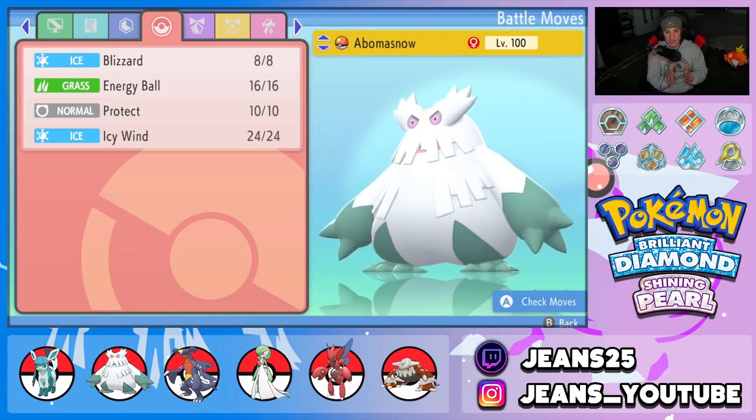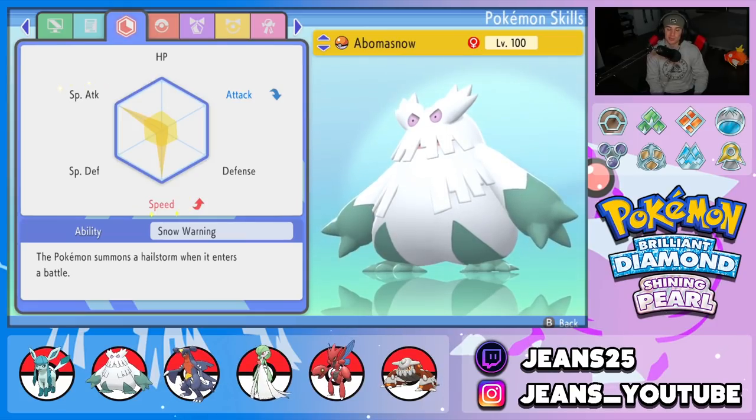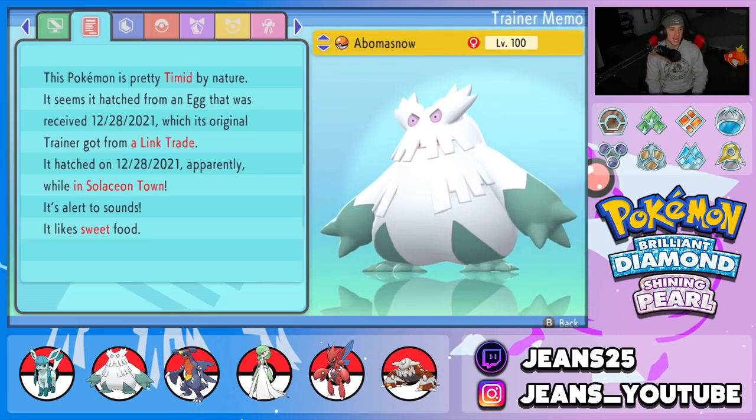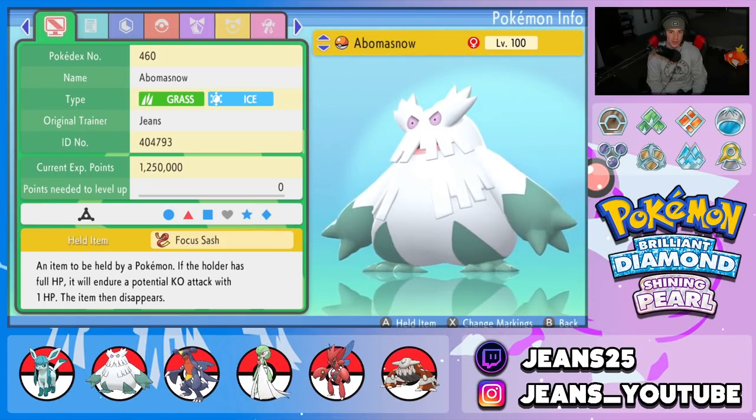Next Pokemon on the team is Abomasnow. It pairs well with Glaceon because it sets hail with its Snow Warning ability every time it swaps into battle, giving us weather control. Moveset is Blizzard, Energy Ball, Protect, and Icy Wind for speed control. EVs are in special attack and speed. It has a Timid nature and a Focus Sash so it doesn't get one-tapped, since any fire move or Scizor pretty much one-taps it.